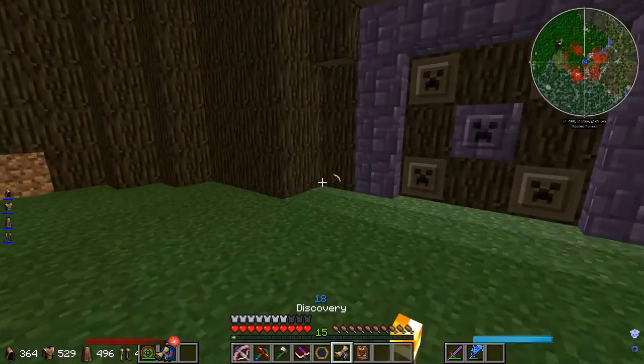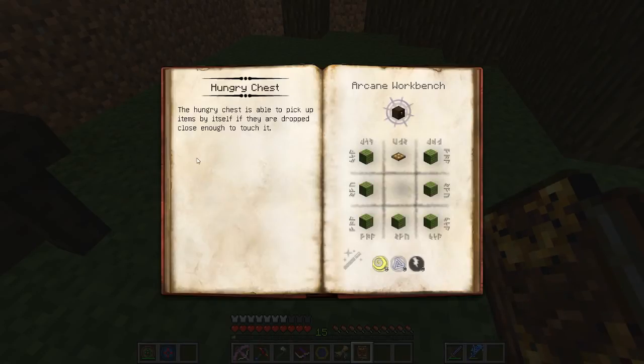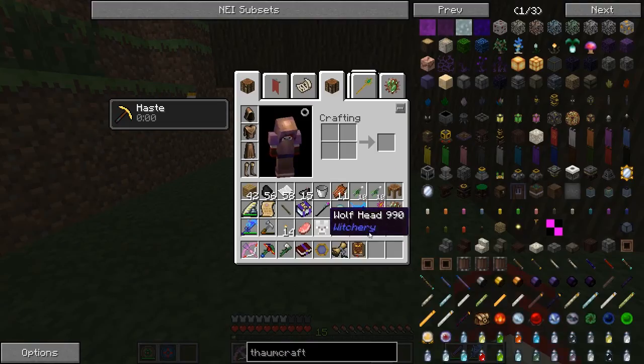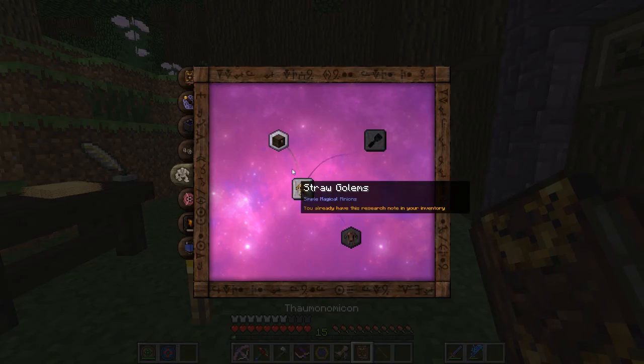I made this Straw Golem research and we're gonna open up the ThaumCraft. We got this Hungry Chest — the Hungry Chest is able to pick up items by itself if they are dropped close enough to touch it. So we can make this in the Arcane Workbench. We need our wand. Should we try and make that first?